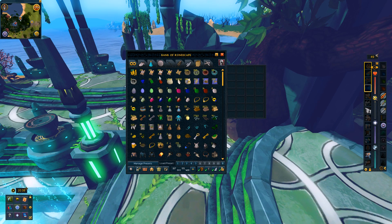Up here I have all my clue scrolls, following up with some summoning stuff. I have a ton of spirit terror bird pouches, which I'm probably going to keep. The beast of burden is pretty useful. The only reason I don't consider keeping them is because if you go to that one ogre city, you can trade in some spirit pouches and get the spirit shards back. I believe you can also do that with the scrolls too, though I'm not entirely sure.